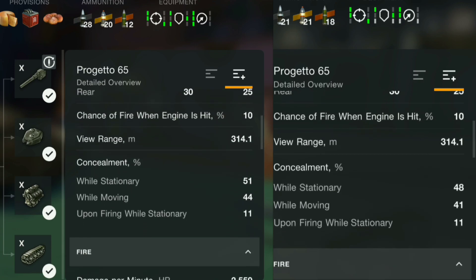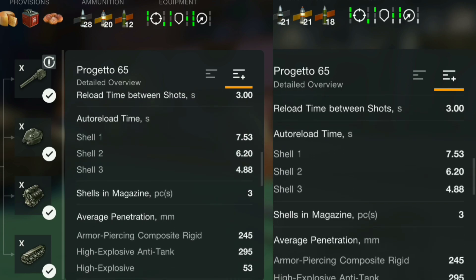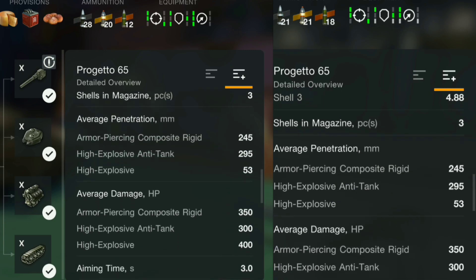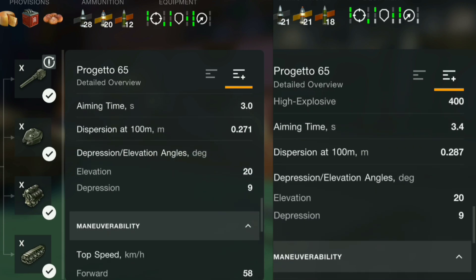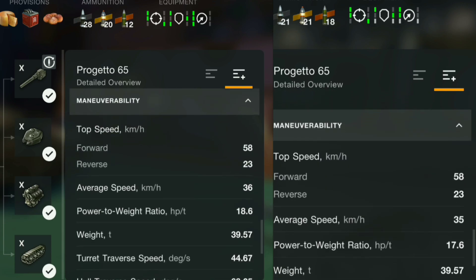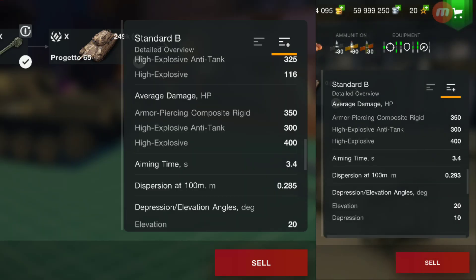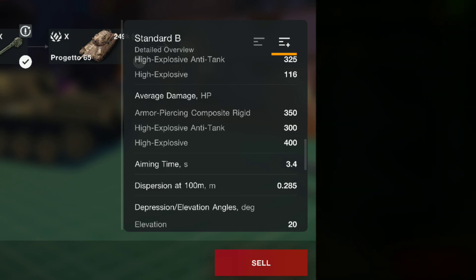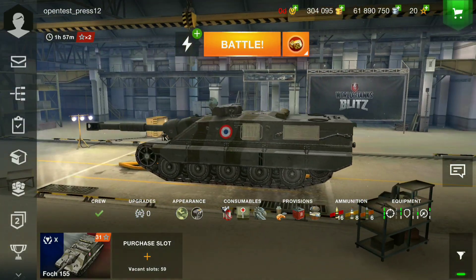Some nerfs for the Progetto 65 — the penetration stays the same, but the aim time has gone from 3.0 to 3.4 seconds, dispersion is now 0.287, and the traverse speed has gone down a little bit. The Standard B also has a little more dispersion, so it's been nerfed slightly as well.